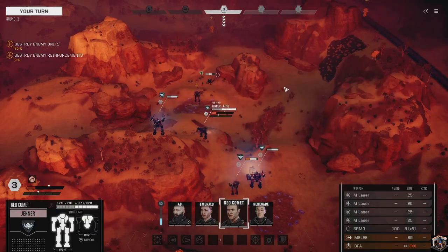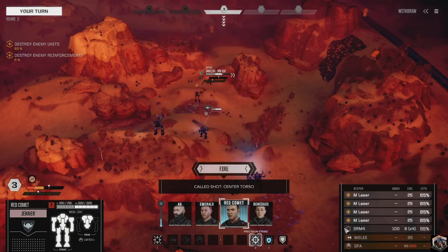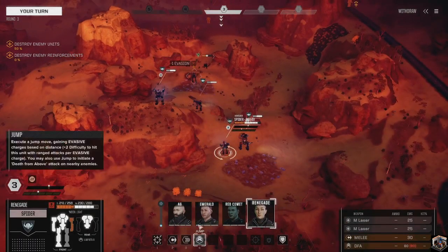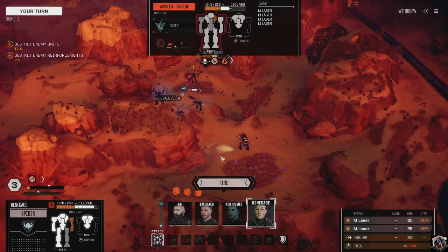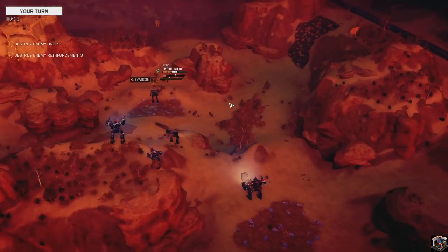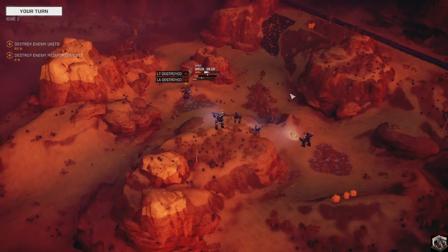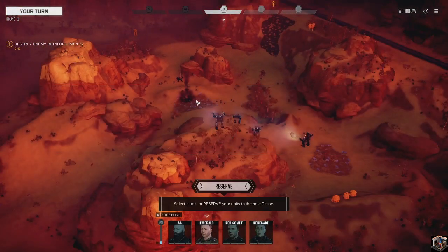First things first - I'm going to use a precision strike on the center torso because I want to get this mech out of here. If I strip the armor I can then use other units to follow up. 60s and 70s on the hit chances - left torso and left arm are gone! Damage from the left torso transfers into the center torso - pilot incapacitated, CT destroyed!